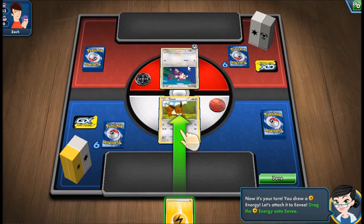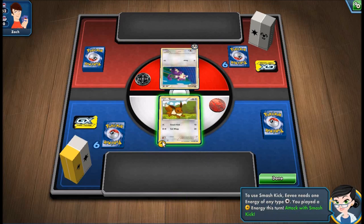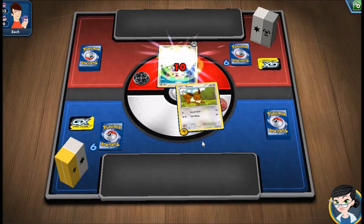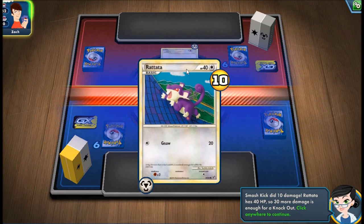As you can see, an energy can be attached to a Pokemon. So let's attach our energy to our Pokemon. Now that we've attached an energy, we can use the attack which has 1 energy requirement. Great, we just did 10 damage to the Rattata.